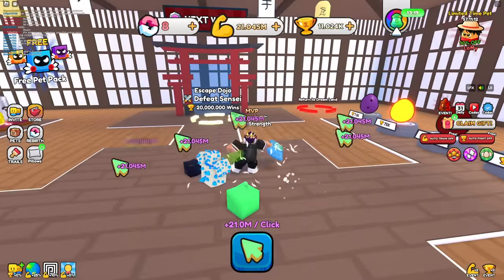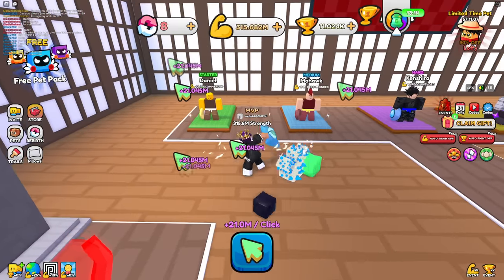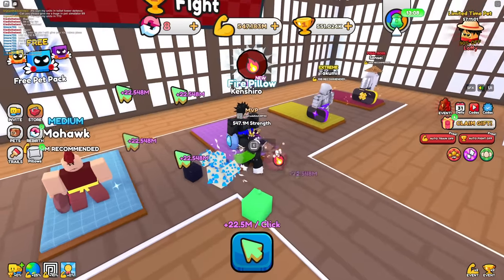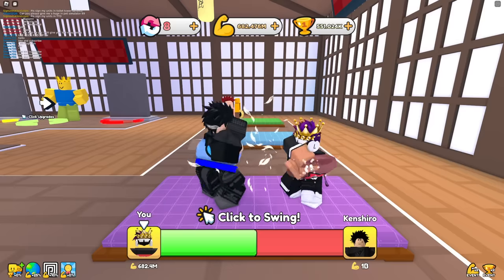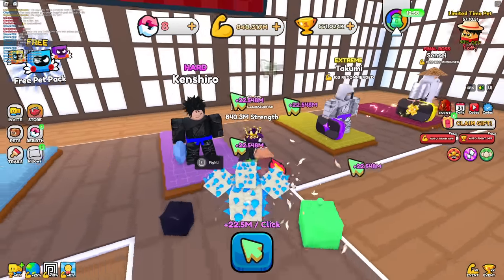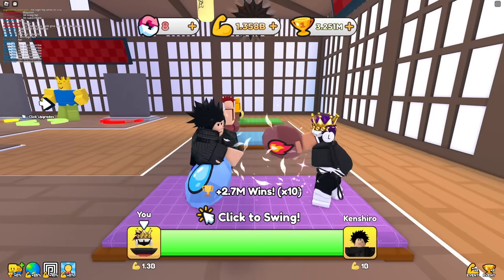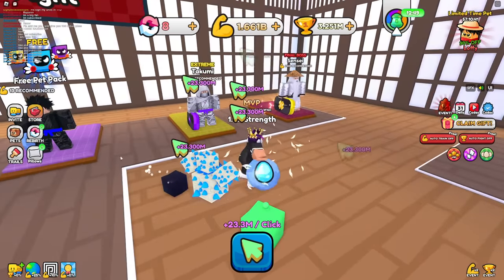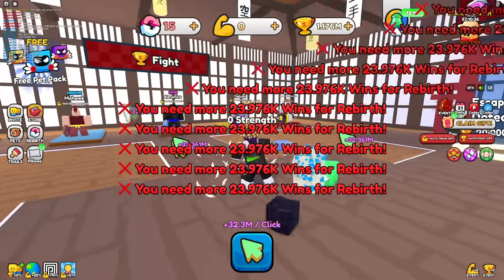I get 21 million per click now. I can get even better pillows just by beating these guys. Let's beat the mohawk — easy. The next guy is harder but if I auto-click the whole time I'll eventually beat him. I can also just get more strength to speed that up, and now we beat him super fast.